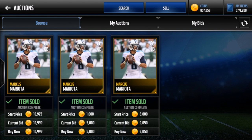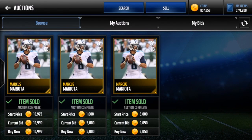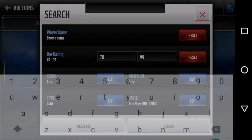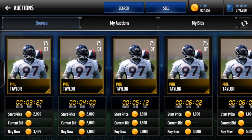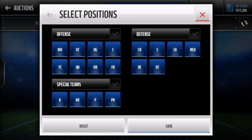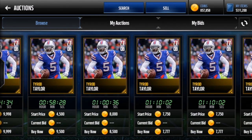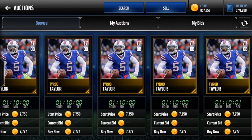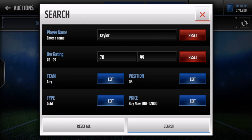For cheap beast quarterbacks, Marcus Mariota is a 76 overall with 85 speed — snipe him for a max of 12k. Also consider Tyrod Taylor: 84 speed and a bit cheaper than Mariota. Tyrod Taylor is probably the best bet, but if you can get Mariota he's a really good card — you can hail mary, then scramble, and you're off to the races. These fast quarterbacks really help.